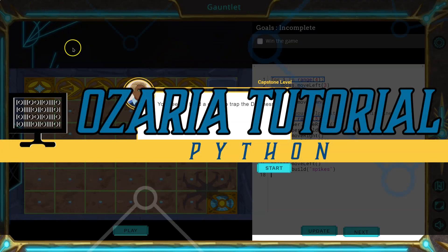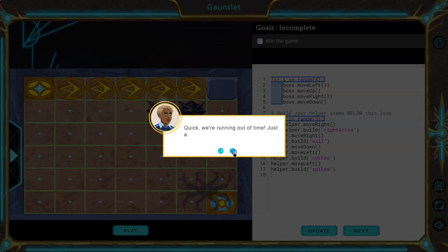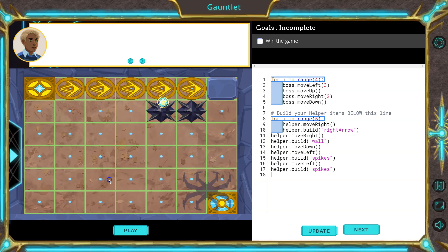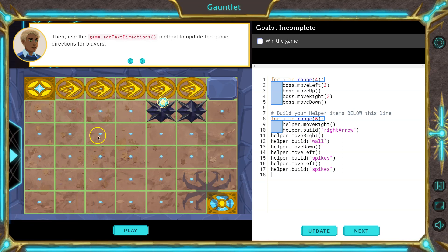This is Azaria, and we're continuing to work on our game in the gauntlet, Python version. Last step is to customize your game so it's more fun and interesting. So how can I make this more difficult even though I'm already bad at it? I want spikes here and here for sure.